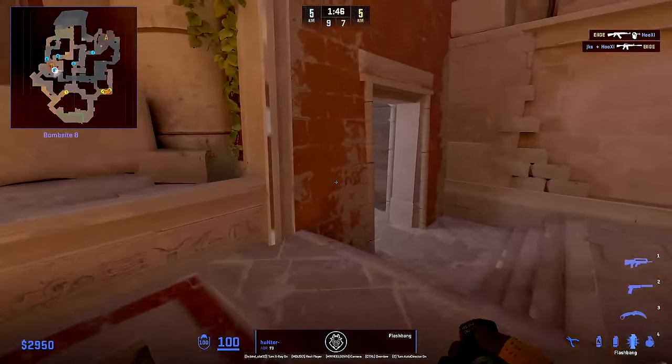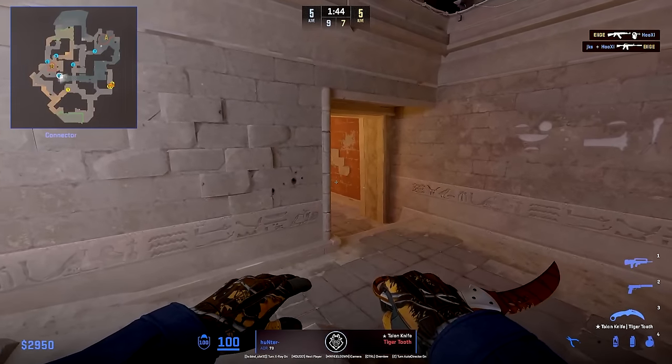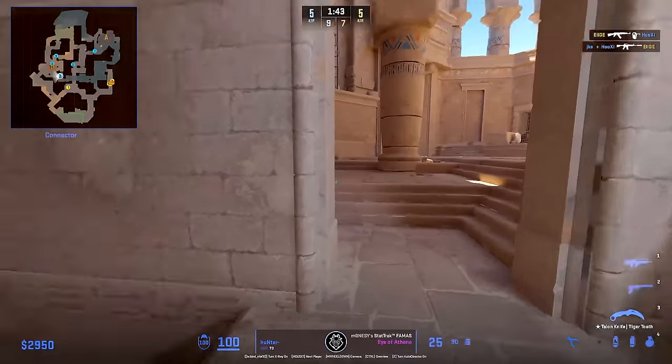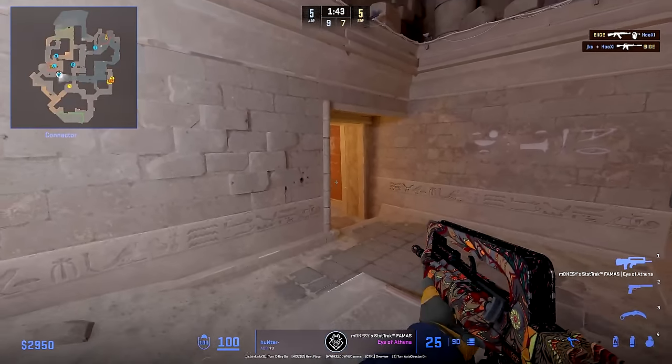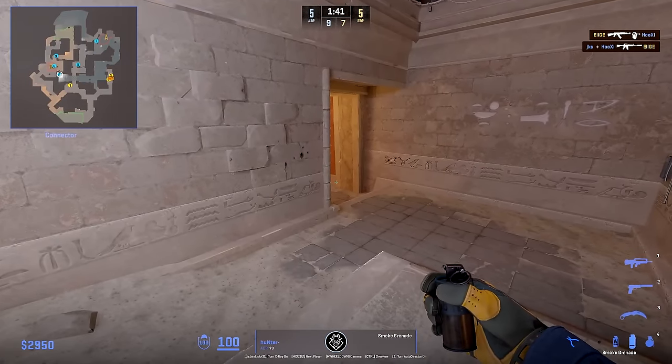He starts by going towards water, where he uses this flash and then waits for what the call is — since if Complexity is pushing, he might peek off the flash. The flash is also good to condition Complexity to think that when the flash is thrown, he will not peek — to make Complexity less afraid of this flash than they should be. Then he smokes just to make sure Complexity keeps out.